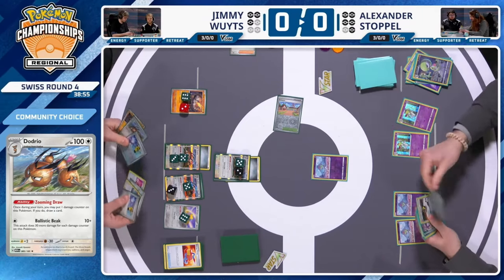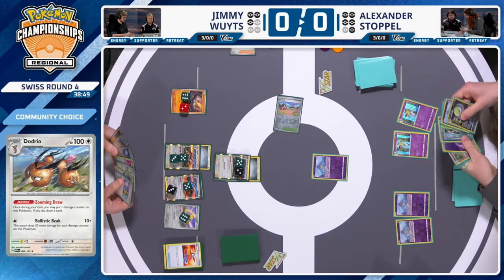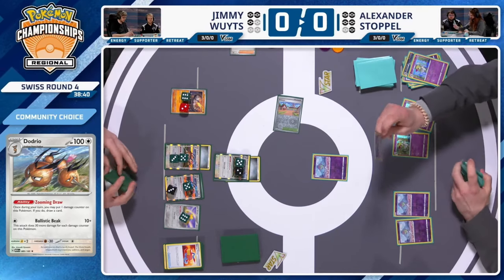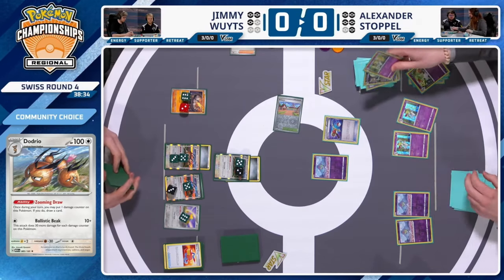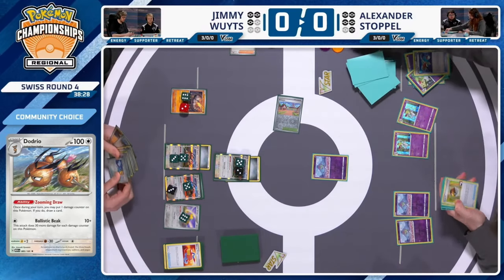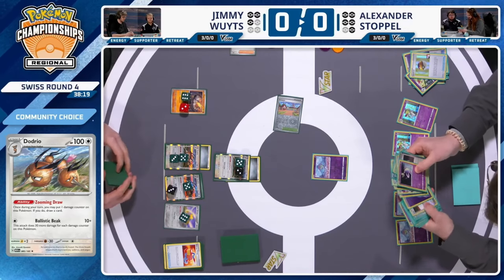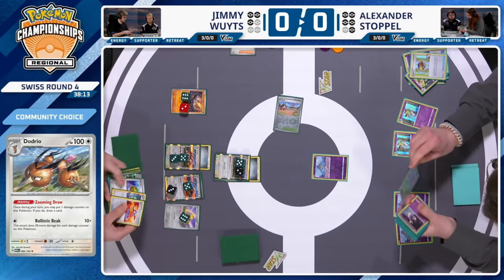Is there a way for Alex to overcome what is now almost a two-prize deficit? Jimmy has taken three prizes, Alex has taken one, and another knockout puts him down to four prizes remaining. Remember, Jimmy doesn't play any two-prize Pokémon — it's just single prizes Alex has to overcome. Alex has already played maybe three Ionos, so there's no easy way to limit Jimmy's draw. But the Dodrios with Zooming Draw are still available, so many questions being asked by Jimmy's deck.